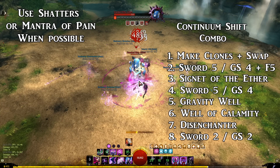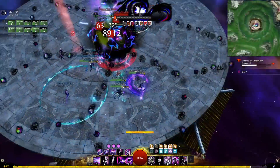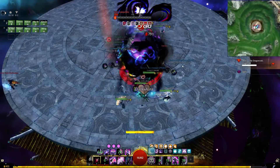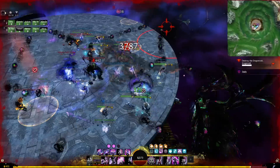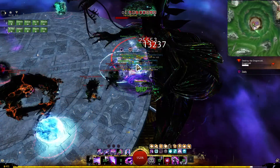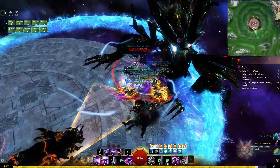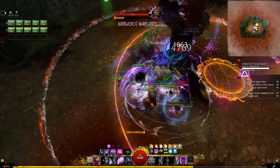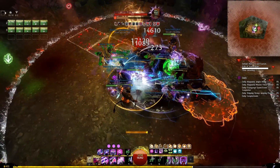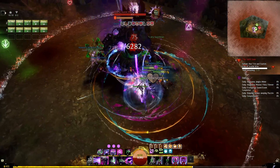Your shatters will come back too, so use them while inside continuum rift since you'll be generating tons of clones anyway and get extra alacrity. Once you get out, just repeat the entire process — not using gravity well if you need to save it for CC. Then keep following the priority of using your phantasms first, fill in the gap with lower cooldown weapon skills first because they can often be used twice, and then longer cooldown skills like well of calamity and disenchanter when you have nothing else to use. Because your sword auto attack is much better than greatsword auto attack and you get the buff while in sword, it's better to stay in sword if you don't have well of calamity or disenchanter up. But if you can't melee the target, stay in greatsword.